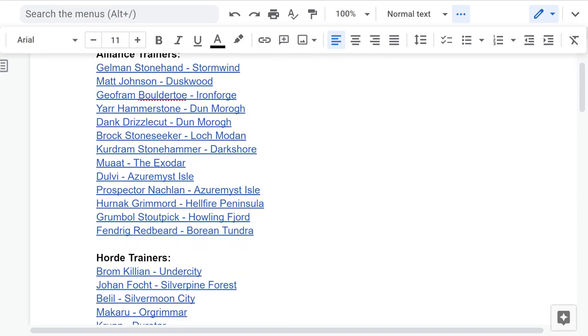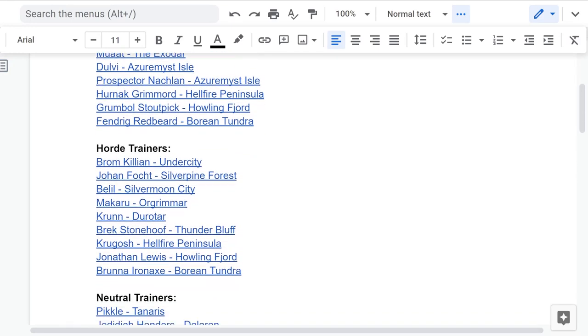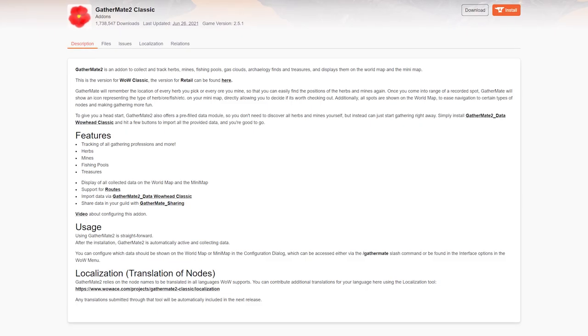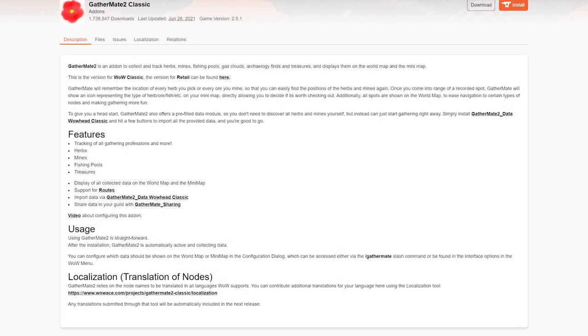First up, check the document in the description. I've got maps of every zone for the best possible route, plus all of the trainer locations. And don't forget GatherMate and GatherMate 2 Datapack for all the node spawns.